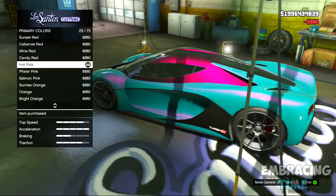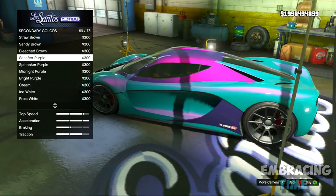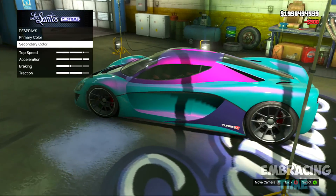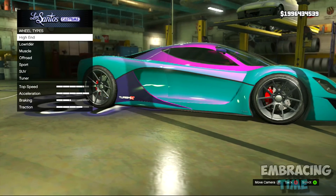So as you can see here, it's already looking pretty sexy, but we're not done just yet. So from here, you want to head over to your secondary colors and put on a Metallic Shafter Purple. Now this is probably only going to be for the Turismo — I haven't tried it with any other vehicle, but I think it looks best on the Turismo. And once you're done with that, you are pretty much done with the colors.